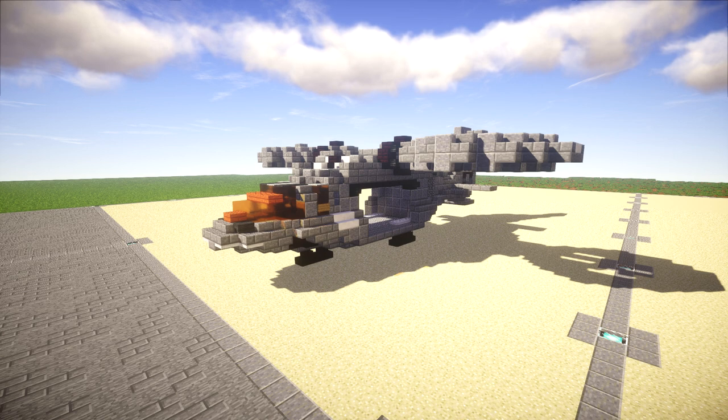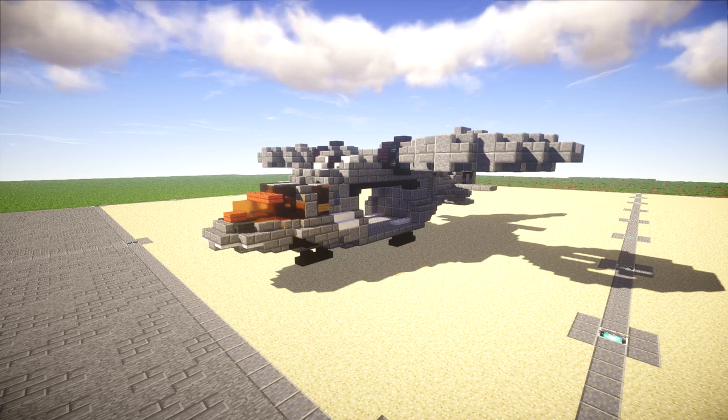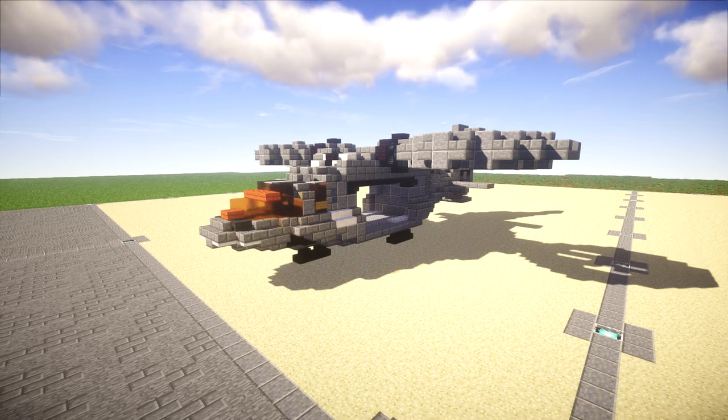Let's go ahead and take a look at the aircraft and get an idea of what we're going to be building. We'll be doing the landed version and also the in-flight version. The only difference is we're going to be adding landing gear on the landed version.